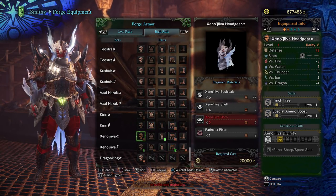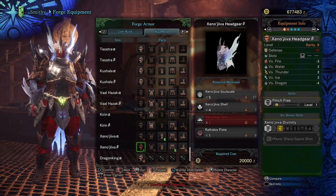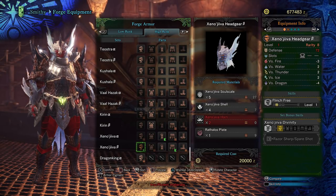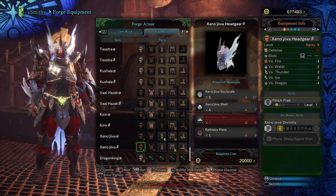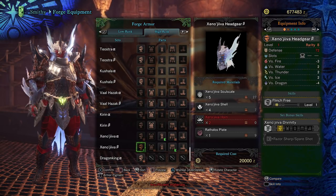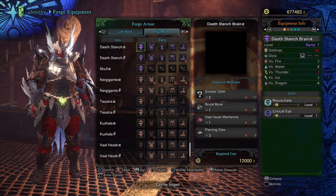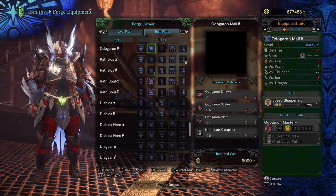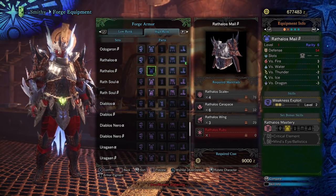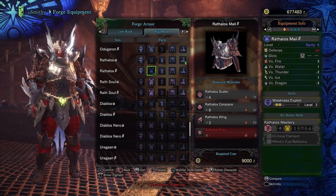Before we get into that, I just want to go over the items that we have and discussions on how to effectively farm the set. Xeno'jiiva is just Xeno'jiiva — if you do not have him available to fight you could always respond to an SOS. Scales and shells will be normal body carves. The horn you're going to have to try and break the head for the best chance at that. For Rathalos Plate, fighting high rank Rathalos you should be getting plenty of those; otherwise breaking the head, back, and cutting the tail will get you the highest chances. The hardest thing to get is probably going to be your Rathalos Gem or Rathalos Ruby — break the head, break the back, cut the tail, capture — that's going to be your best chance. Doing investigations with gold chances helps as well.